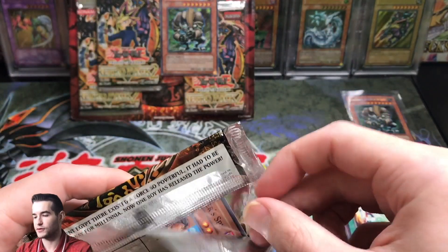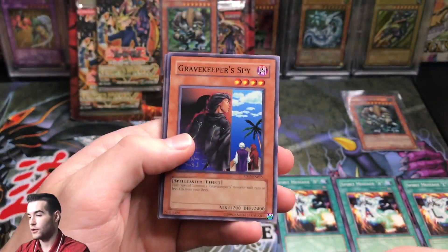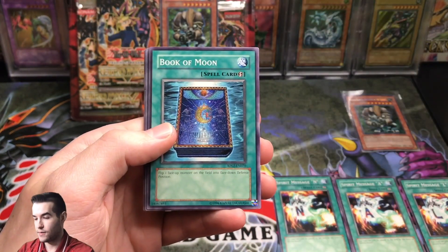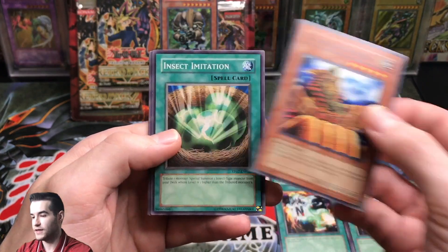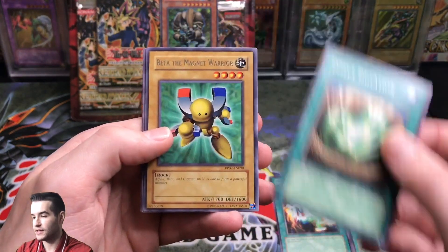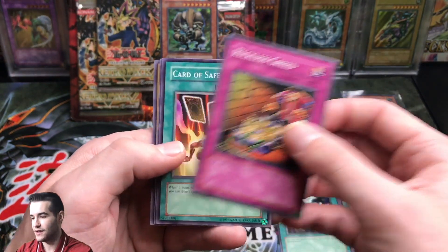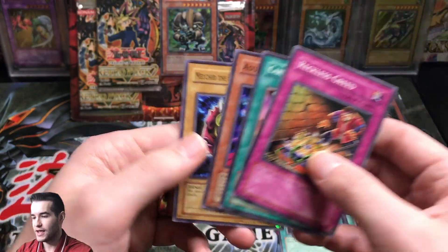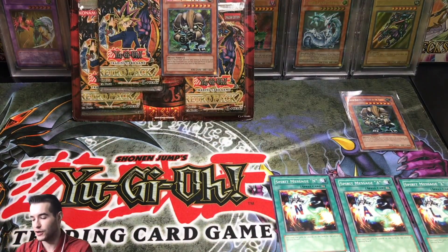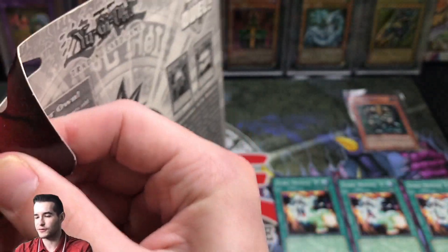Final pack from this first blister - can we get a foil? Gravekeeper's Spy. Book of Moon - there's a good one. Guardian Sphinx. Insect Imitation. Beta the Magnet Warrior, rare. Reckless Greed. Card of Safe Return. Azura Priest - that's another good one. And Milk of the Fourth Face Beast. There's a lot of good GOAT cards in here because it's reprinting all those old school sets. No foils in the first blister - unlucky.